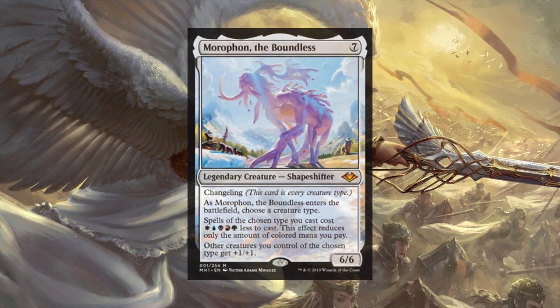Next up we have Morophon the Boundless - seven colorless for a 6/6 changeling. As it enters the battlefield, choose a creature type. Spells of the chosen type that you cast cost one of each color less to cast - this effect reduces only the colored mana you pay. Other creatures you control of the chosen type get plus one plus one. This is the any-tribal-you-want commander deck. Any player can go and be like, well, I really want that to be five-color - similar to how people play Cromat as a false God where you just pick any creature type.